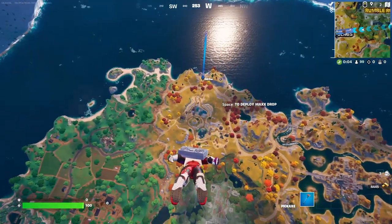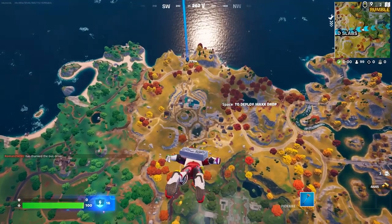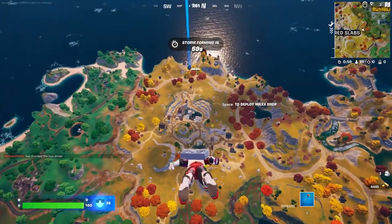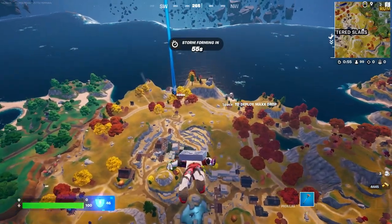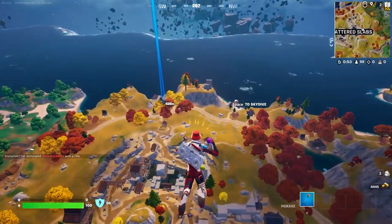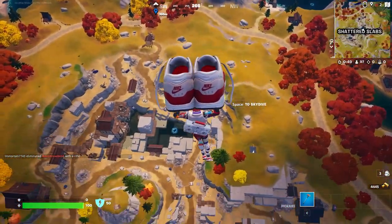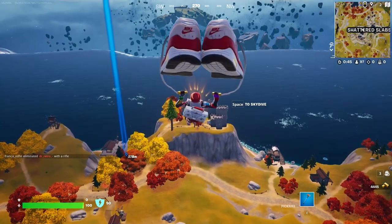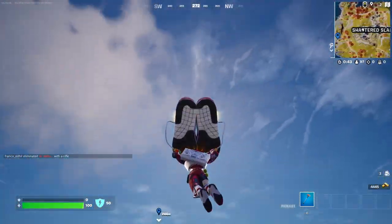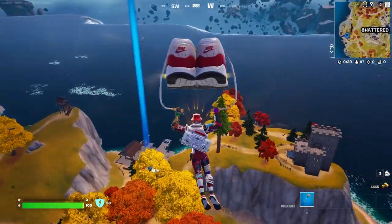We're gonna take a look at the Maxed Out Max skin first. Oh my god, the back bling is freaking enormous — it looks cool but I'm probably not gonna use it on my other skins because it's way too big and in the way. The glider is phenomenal, I love it. That's a 10 out of 10 glider. I've always wanted to glide down from the battle bus in a pair of Nikes — that is great.